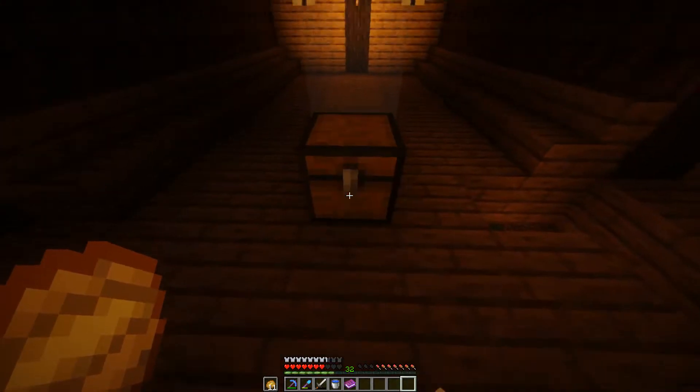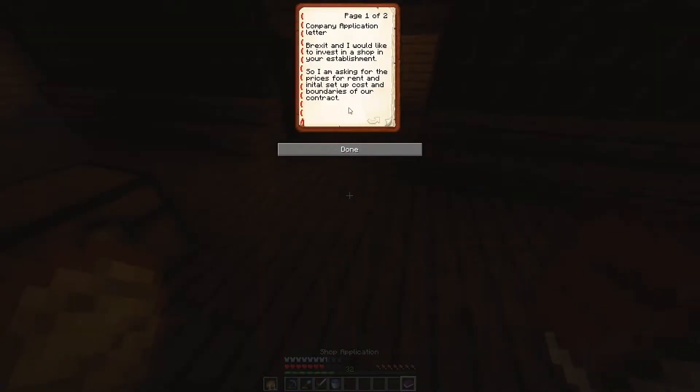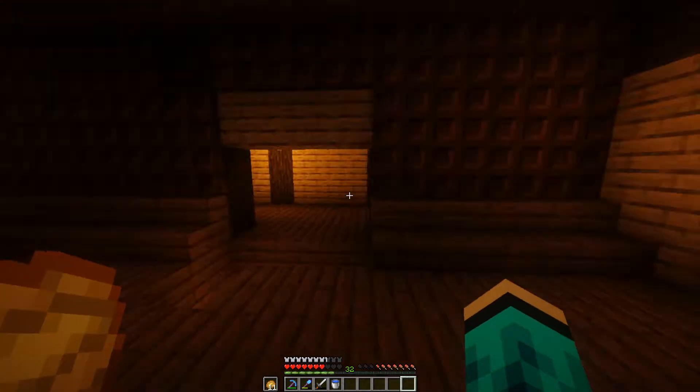We're going to place the chest right in the middle and put the book in there. This book basically says a company application letter — I would like to invest in a shop in your establishment, asking for the prices for rent, signed. I'm going to put that in there and wait for his reply.